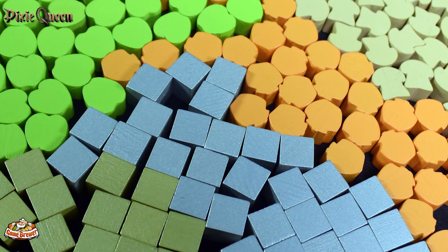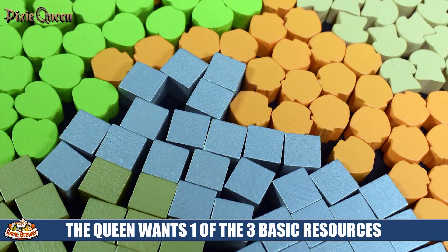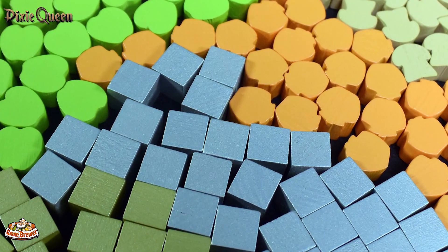Let's talk about the components. You have five different types of resources: apples, honey, bread, silver, and gold. These are the things she's going to want offered through the course of the game. The offerings will come in seven different rounds.